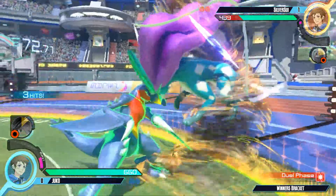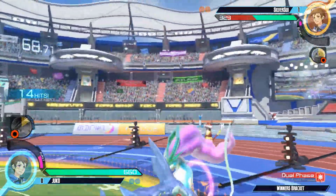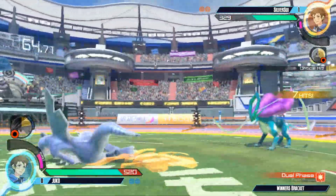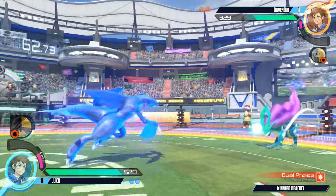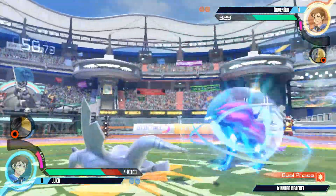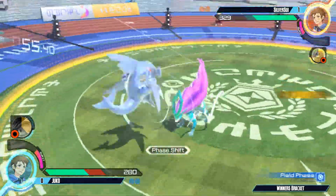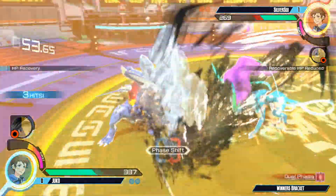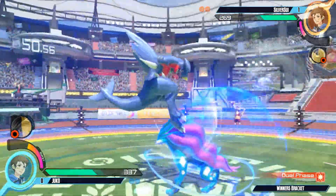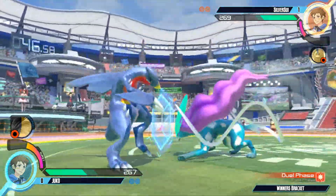Silver wins game one. We don't see a character switch — he's going to keep playing Garchomp in this matchup. He was adapting very well to the pressure Fenry was applying, finding a way to weave in and get him in the corner. Fenry adapted after dropping some combos in game two so it's not a one-sided matchup — they can be killing each other right now. Here we go into game two, Silver's up but not by much.